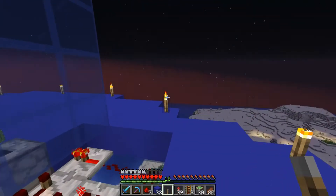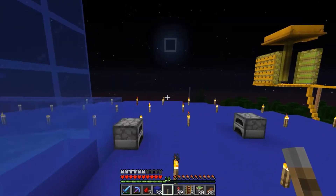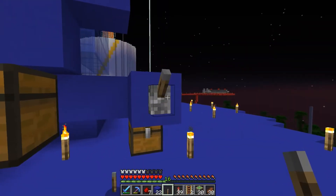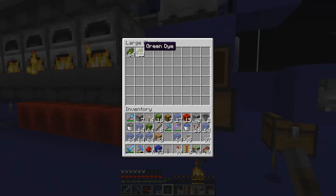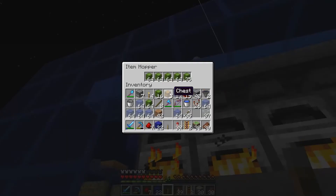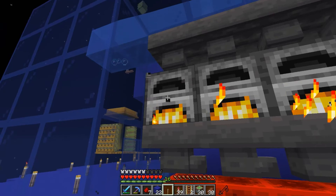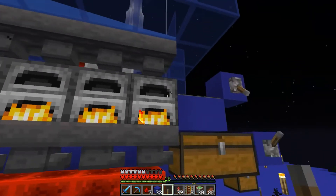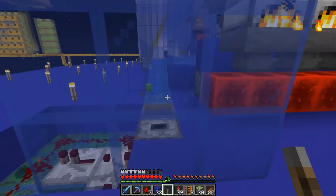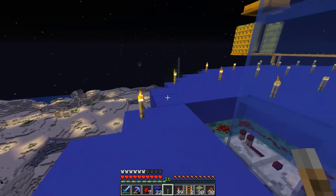The green dye is now going into the chests. Let's see how much XP we've got — we're at 15 levels at the moment. We gained one level from collecting the stored XP, which isn't too bad but not great either. So let's unpower the hoppers — our furnace array and cactus farm is done. Now we just need to wait for all this cactus to smelt.